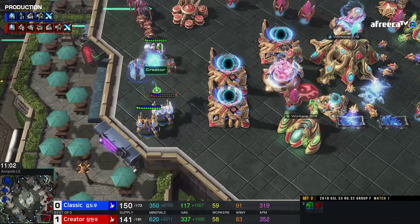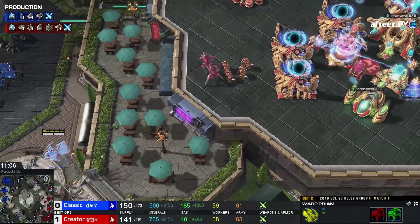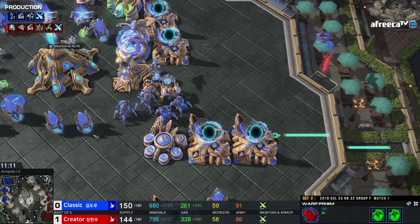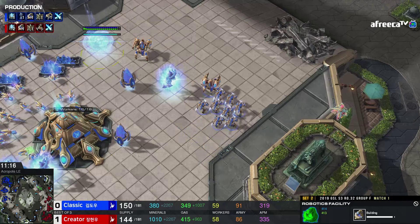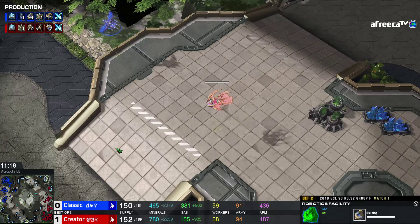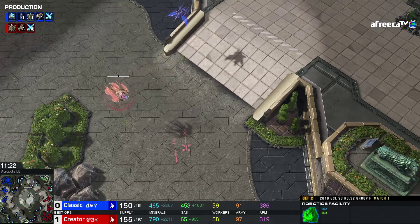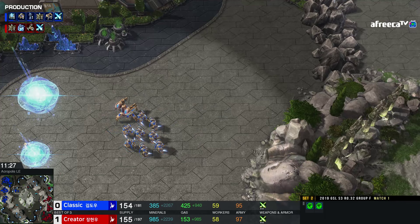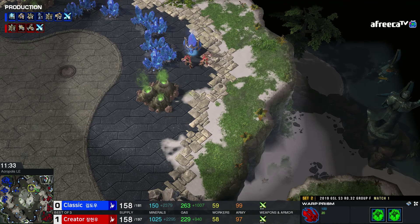I still like how Creator's playing this a little bit better. Classic is getting plus three right away, which is very smart, and obviously that can give you a good advantage. But the fact that Creator has realized that we're getting into a really big game with ground-pounding armies — to get into Disruptors is unbelievably powerful. If you both have these Immortal Zealot Archon armies, but one side has Disruptors, that side wins. It's a huge choice, really really strong.